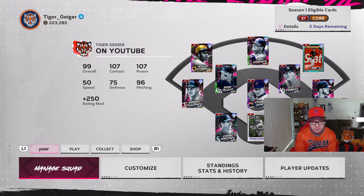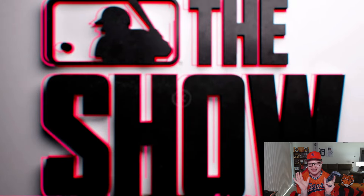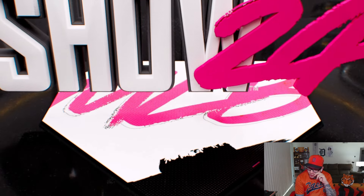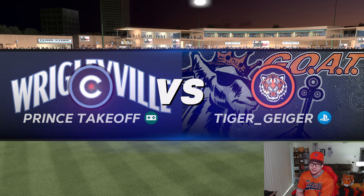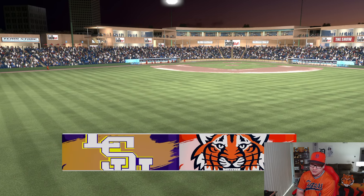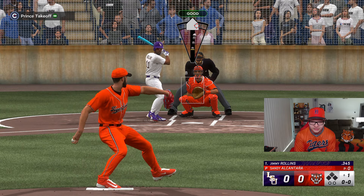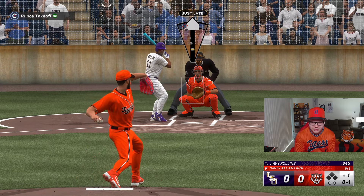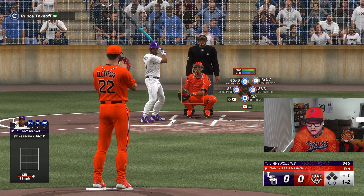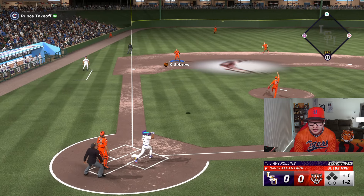We're pitching with Sandy Alcantara. Oh my god, it's Randy again — this guy's gonna kick my ass. It looks like he's got a lot of parallels but we're playing at home. His record is 103 and 82 — okay, not what I thought, but still a good record. I think he has parallels because he's playing on Moonshot mode. Oh my god, he swung at one right down there. Can we throw a slider inside? No, we can't — okay, we got away with that one.